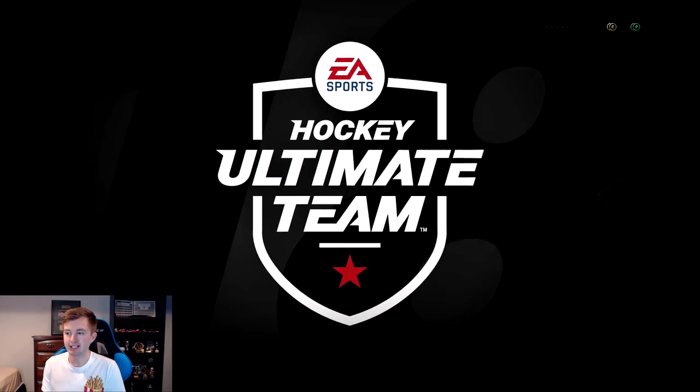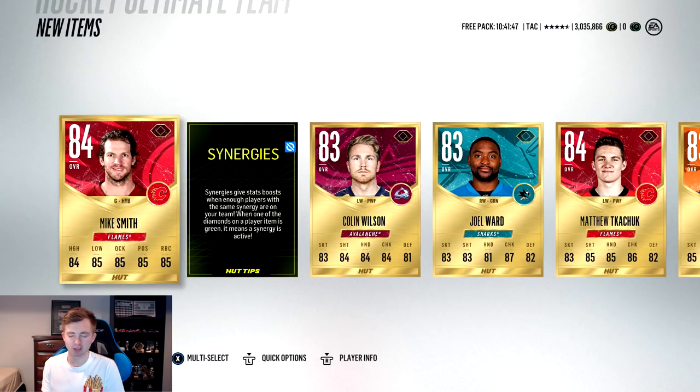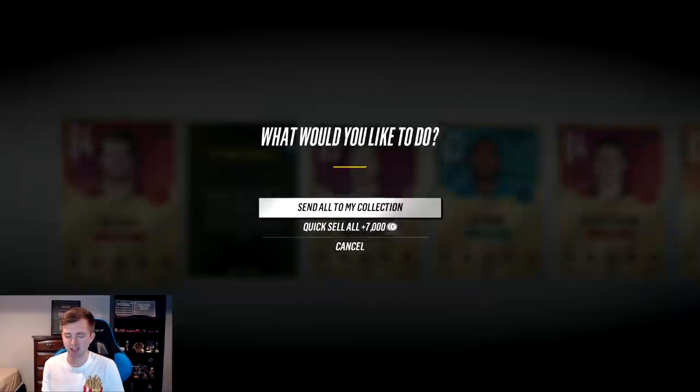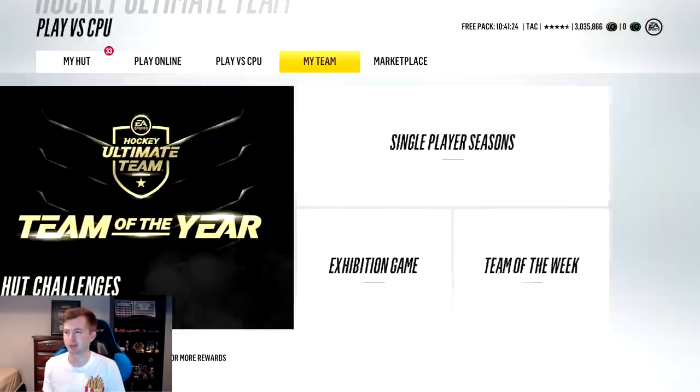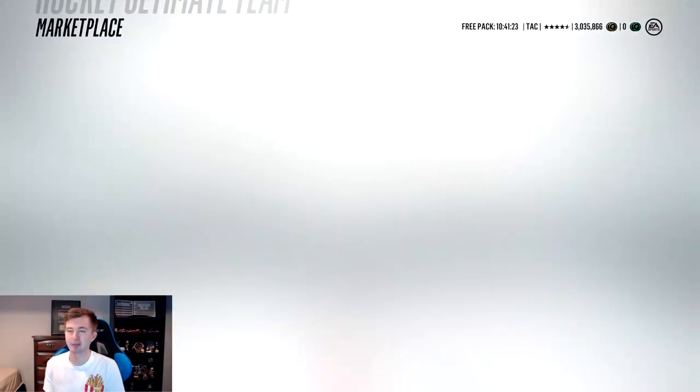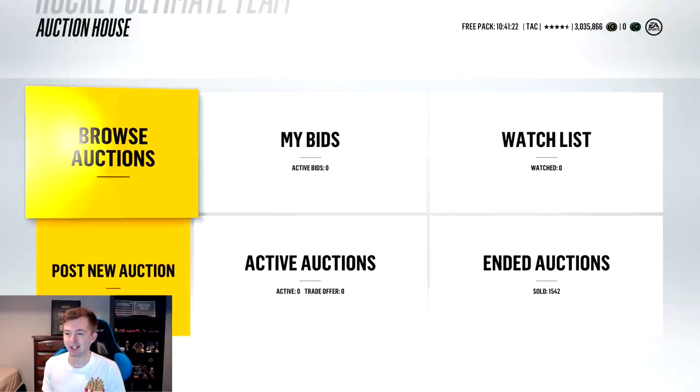For this next pack I'm gonna skip it - not gonna look. We're gonna send everything to collection: left stick, send all to collection. Now we'll check the collection and see if we got a team of the year. I probably should have scrolled through so you guys could have seen what we had. Unless it's a team of the year on the first couple pages, it doesn't really matter. Team of the year would be amazing.